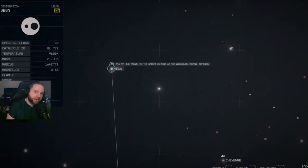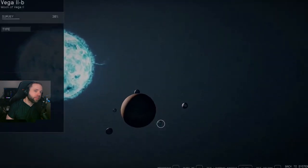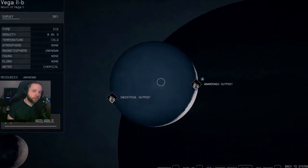Where you want to go is the Vega system — it's kind of north on the outskirts of the solar system. You want to go to Vega 2 and the moon of Vega 2, which is Vega 2-B.